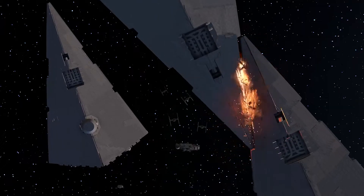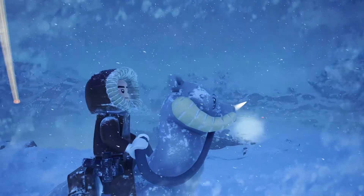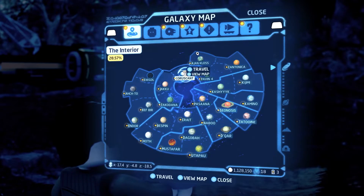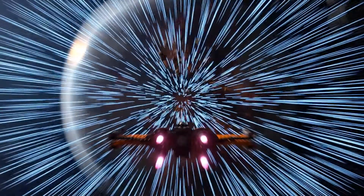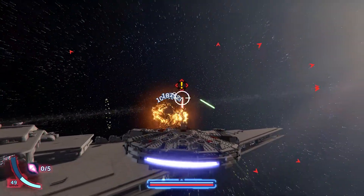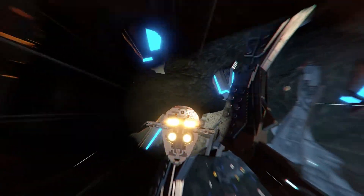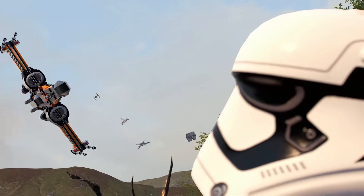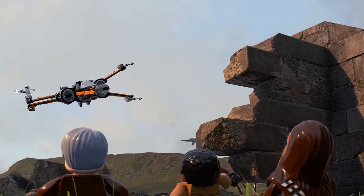Players can also take their adventures to new heights by progressively unlocking planets as you journey your way through the saga. Just open the holoprojector to access the galaxy map and chart your course. Space travel comes with its own set of exciting encounters — be prepared to engage in exhilarating dogfights against enemy ships or take on incredible missions as you pilot legendary vehicles. And when you're ready, make your descent to the next adventure.